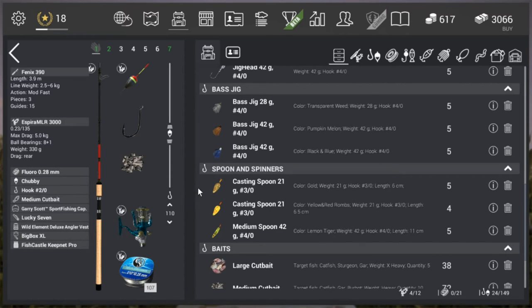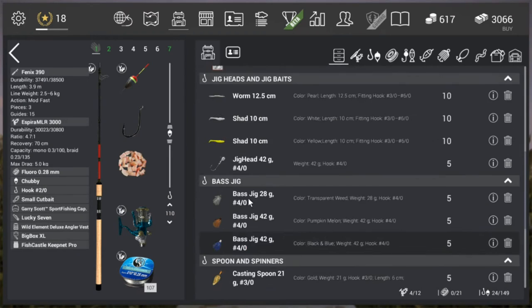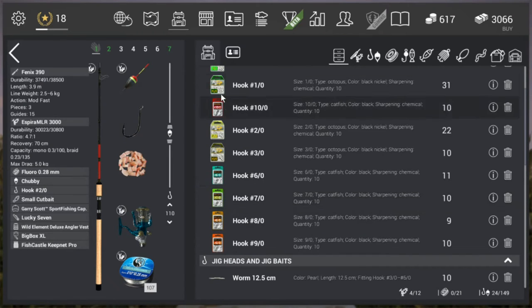For our next fish let's use small cut bait and a smaller hook as well — let's do 1.0, just to show you guys that with this you can catch it as well.